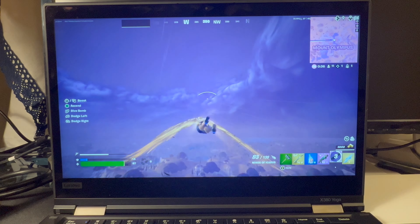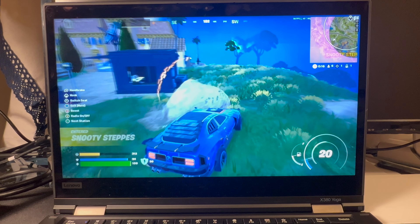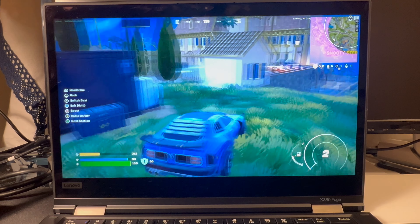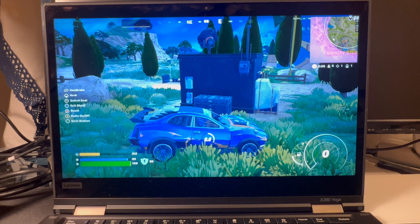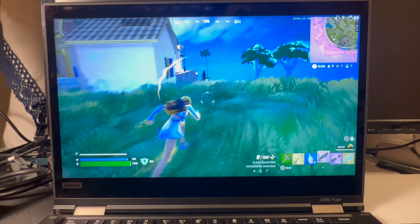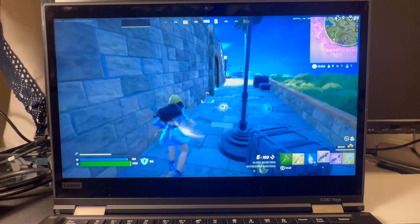Boogieing out of there with the Wings of Icarus and landing at Snooty Steps mansion. I'm taking an escape and evasion approach since I left my chains by accident at Mount Olympus, and only one of the weapons I have is suited to close combat.